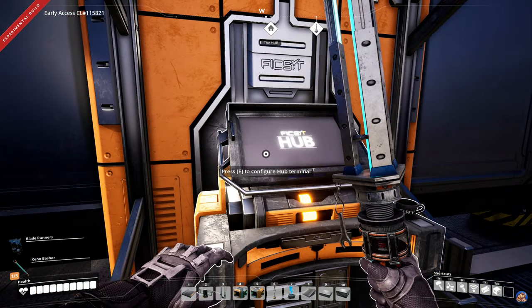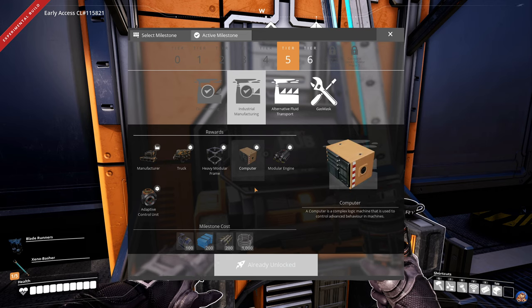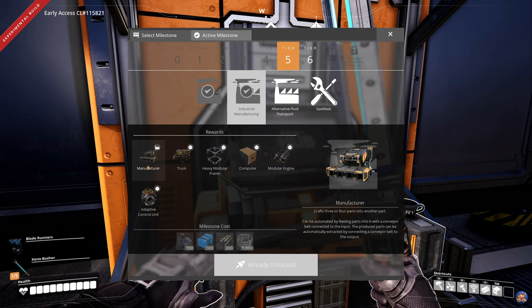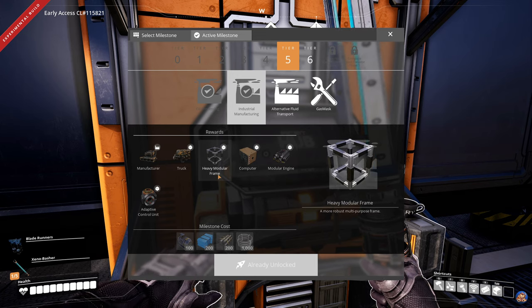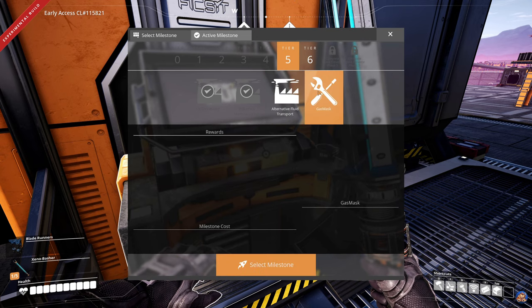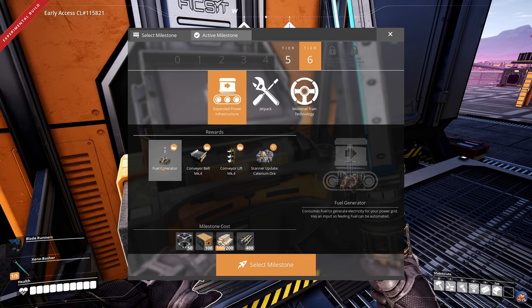Before we go about that, I have researched IndiHub — the industrial manufacturing. For those of you who watched the tutorial for a basic oil setup, you probably already figured that, as I do have the truck. The next few things we need to automate are the heavy modular frames and the computers. Then I think we will go with researching the expanded power infrastructure next.